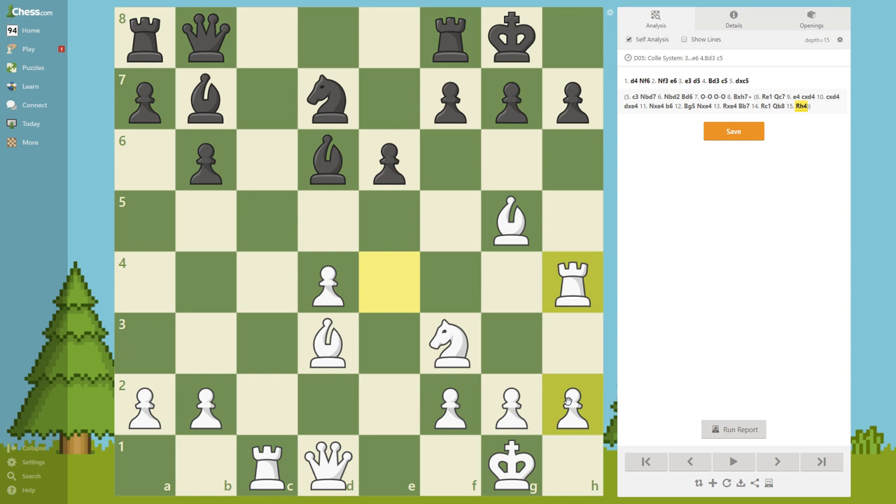Now black plays g6, and from here we achieved what we wanted - we created a weakness. Now it's only technique to crash the king as it gets weakened. Those are all weak squares around the king. Let's see how we can win this.